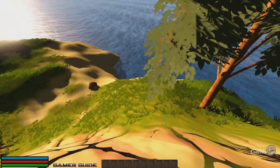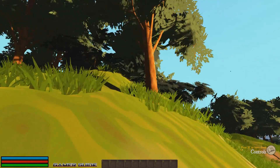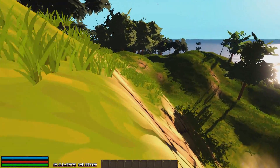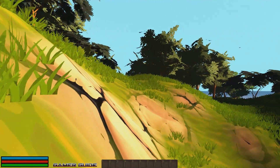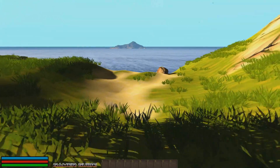Here we are on what looks like an island of sorts. I'm trying to get the controls down here real quick. Looks pretty much the same as a Minecraft control — everything kind of syncs up with that. So that's a definite positive, easy to control for sure. And it appears we're kind of on an abandoned island here. I don't see much else happening, but we do have some water down here. Let's go check this out.